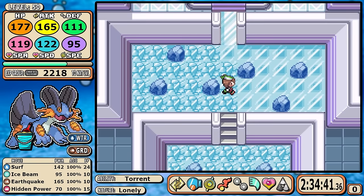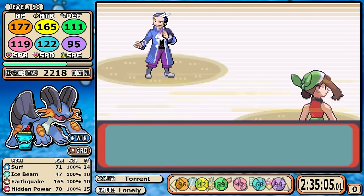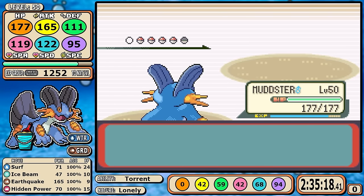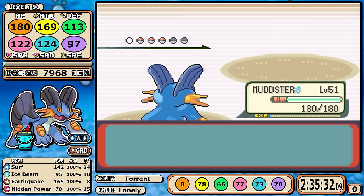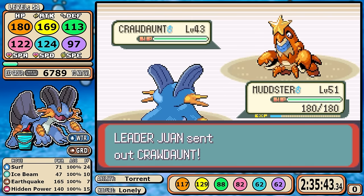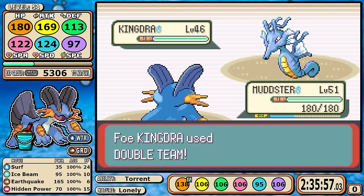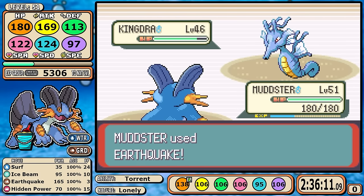Now let's dive into the final gym. This one is kind of anticlimactic — it falls into that same area as Roxanne, Flannery, and Watson. The candy usage Tate and Liza required makes a lot of later fights much easier. The only thing this fight has going for it is that Kingdra loves to waste your time: it has Rest and access to Hyper Potions, and is just content making your playthrough timer climb while you sit there hoping it stops healing. But it's really not a challenge — the final gym goes down.